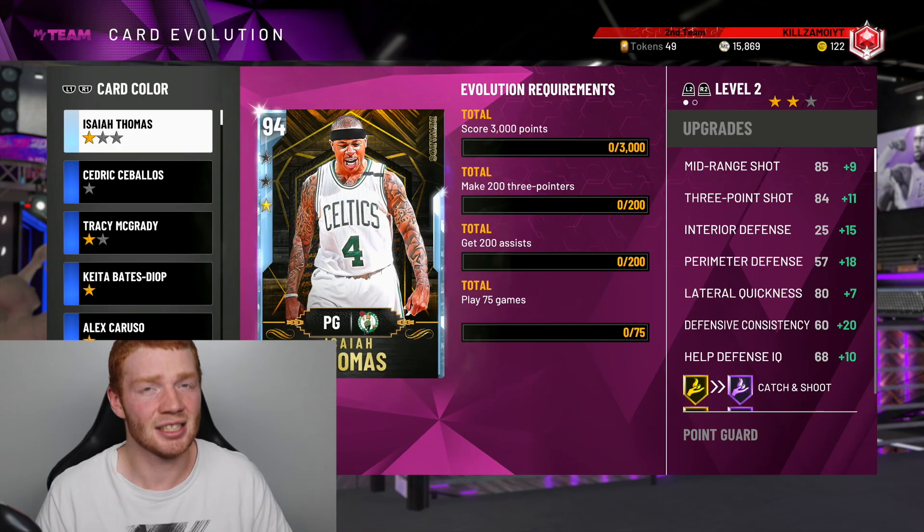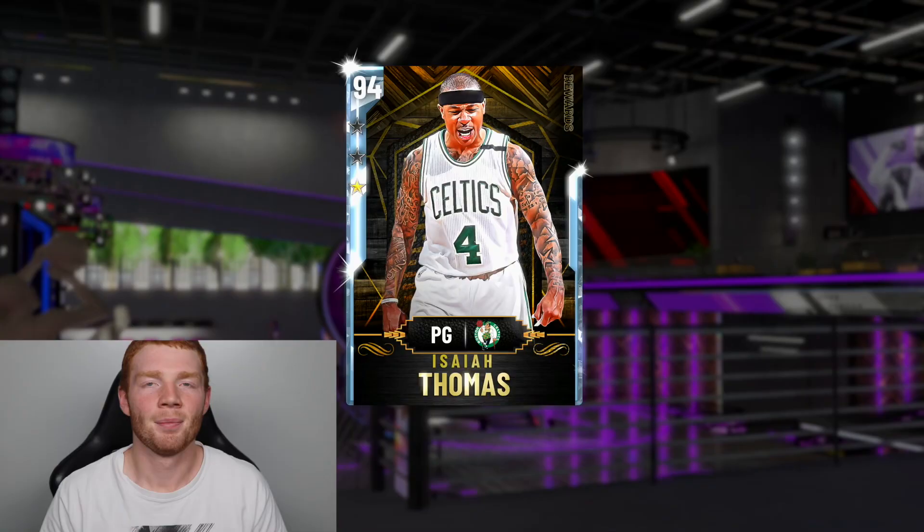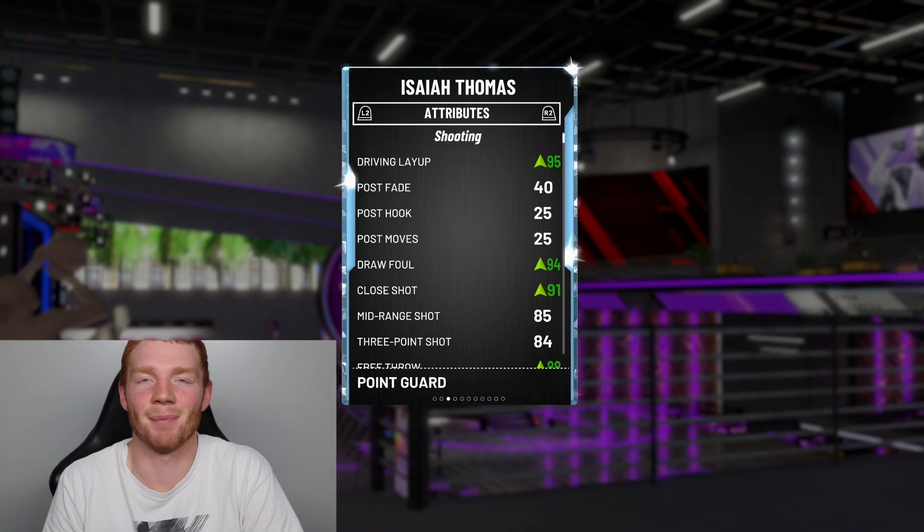For the next evolution to get him to a pink diamond, we're going to need to score 3,000 points, get 200 threes, 200 assists, and play 75 games. That's a pretty big grind, but his Amethyst right now might honestly be my favorite card in the game.